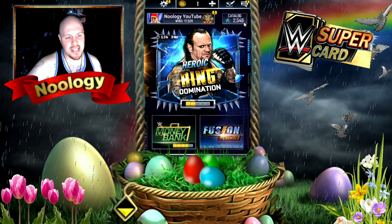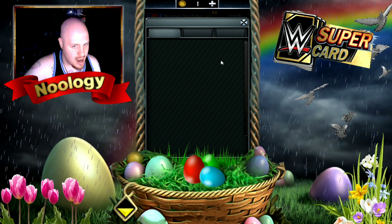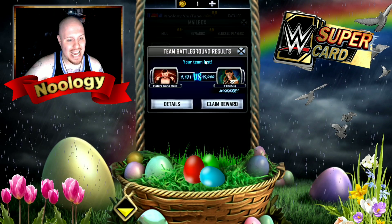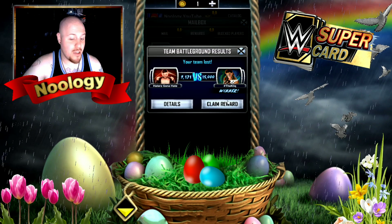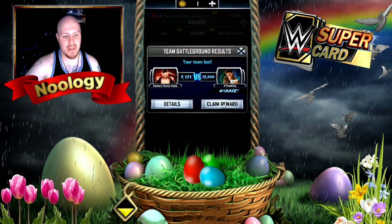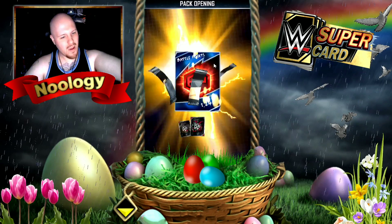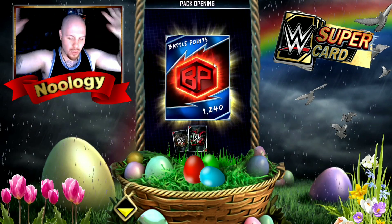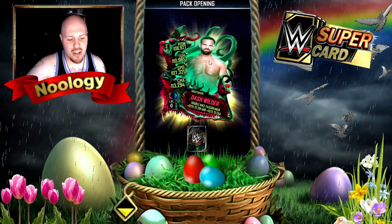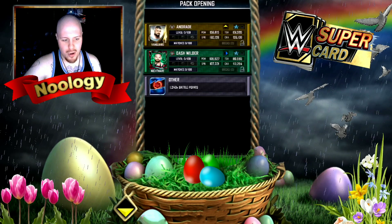Now let's claim my consolation pack from TBG. I cannot believe how much this team destroyed us - we got completely dominated. They got a perfect TBG, so congrats to The Click for completely dominating and getting that perfect TBG. Let's dive into this silver pack in three, two, one. It's a Nightmare and a Vanguard - not really awesome rewards. The Nightmare is Dash Wilder, and the Vanguard card is Andrade.